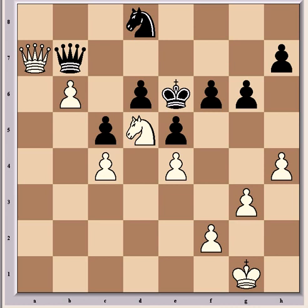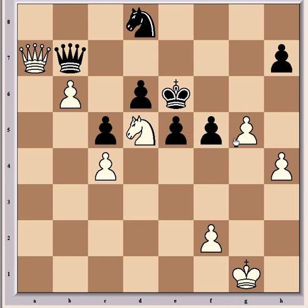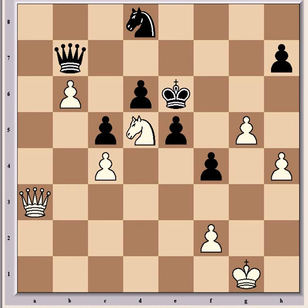g4 and the opening of a second front is easily the strongest continuation for White — Fritz agrees. Feeling the pressure, Holst faltered with f5, which isn't a blunder but isn't the most resilient defense either. After e takes f5, g takes f5, g5 — White creates a second passed pawn and opens further lines to the Black king, using the space on the kingside. Black played f4, his best move now, but now comes Queen a3, threatening to penetrate on the light squares on the kingside. White is gaining a winning advantage, three pawns ahead in terms of position.